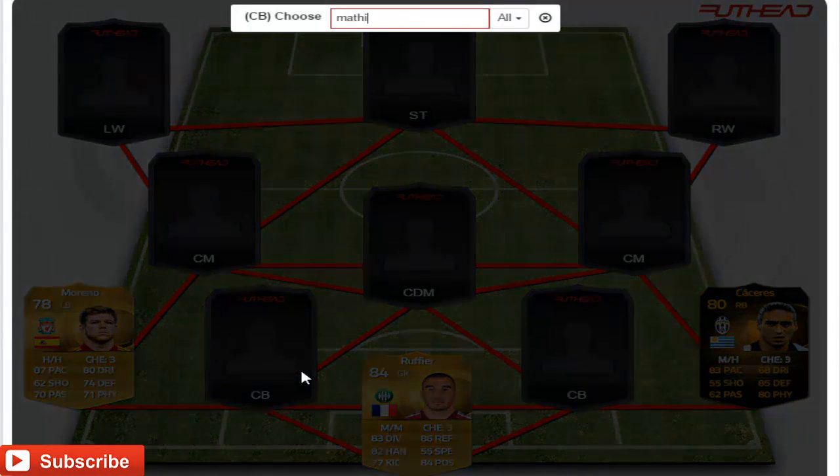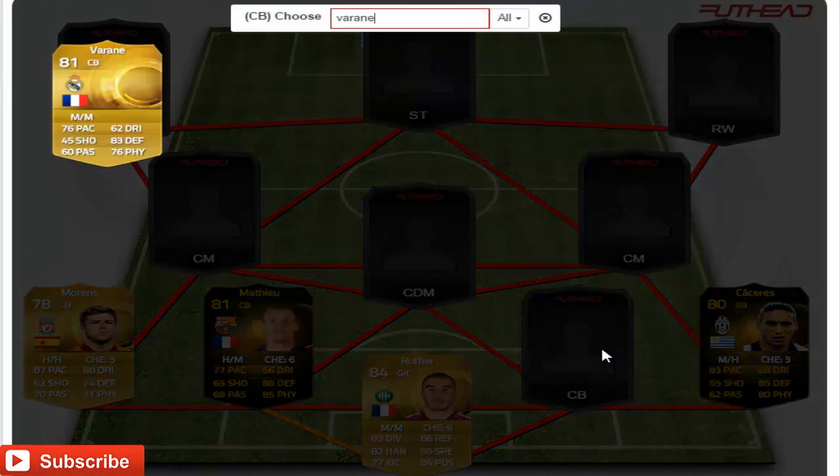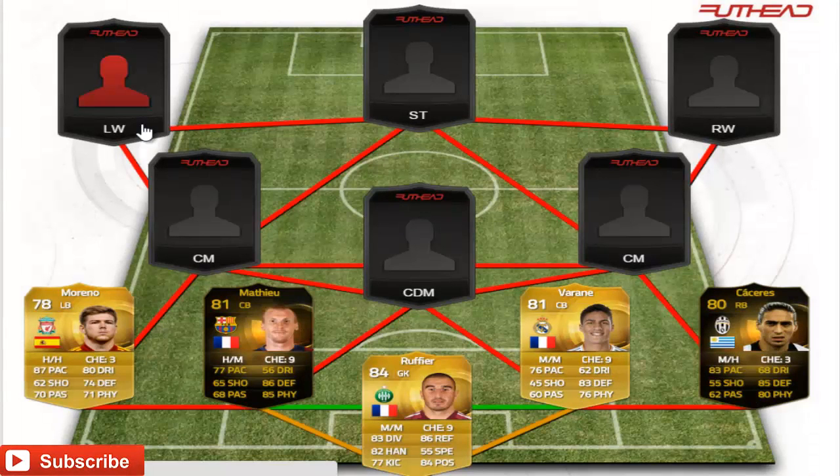On the left center back position we have gone for Mathieu from Barcelona — he's an 81 in form card with 77 pace, which is very nice, 86 defending and 85 physical, which are also incredible. Finishing off the defense, we have gone for Varane, an in-form card from Real Madrid, getting that strong link to Mathieu — 76 pace, 83 defending, 76 physical.